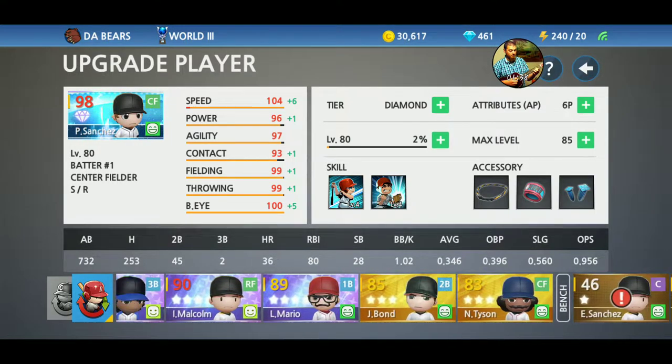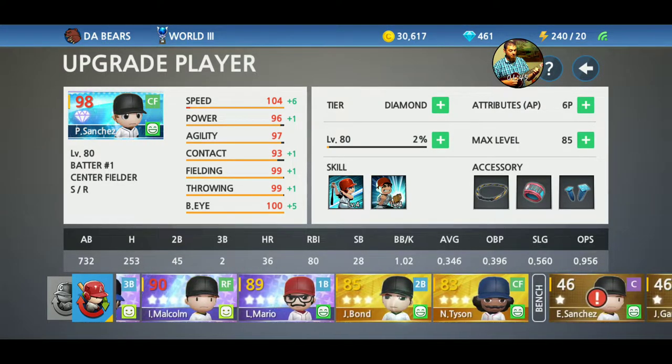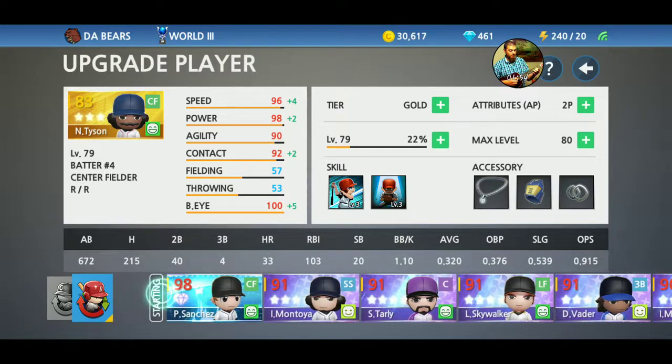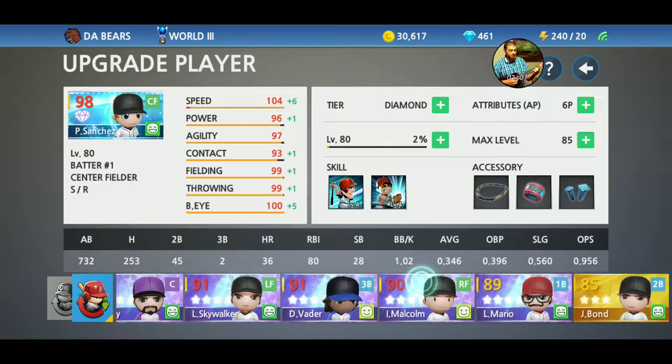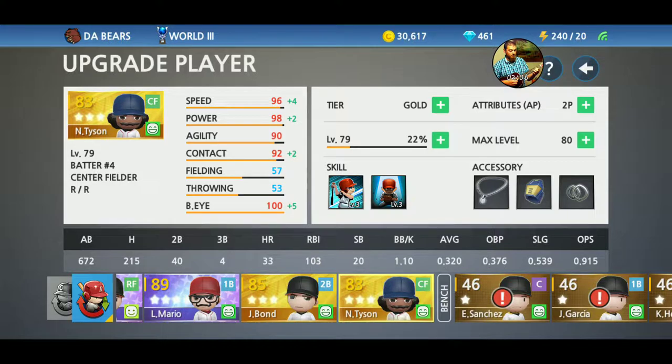You're going to want at least one of each field position, and then a designated hitter. I chose center fielder at random. At the time, my thought process was my very first recruited player was a center fielder and he's the best, so I went with another center fielder, thinking that position was statistically better. It has not proven to be the case.